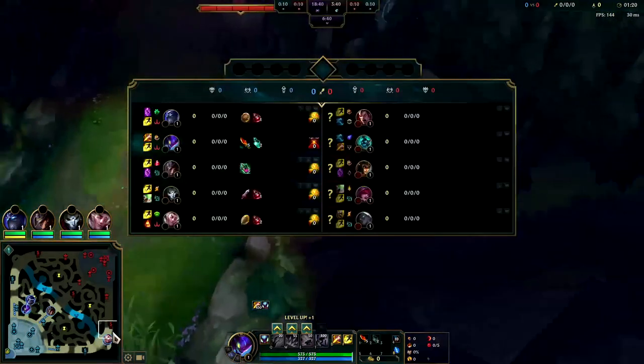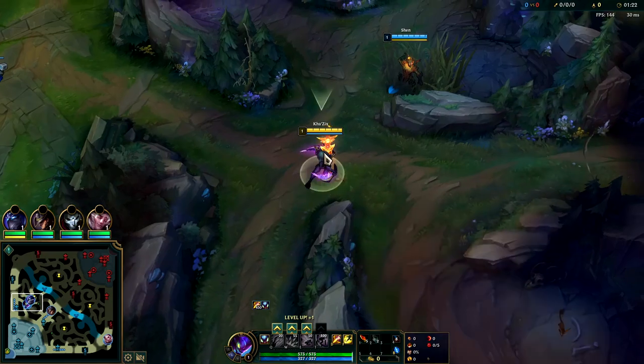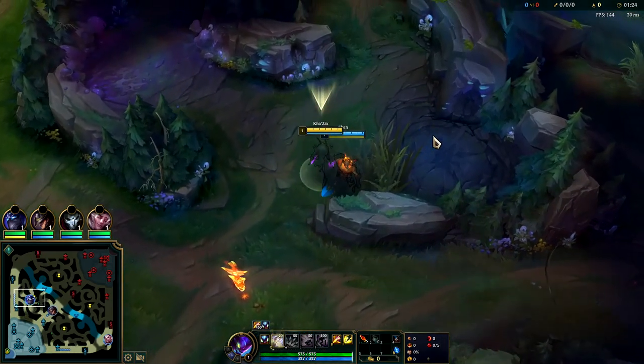We're going to be looking to start on our blue buff. Kha'Zix clears way easier and faster off of blue side. I don't really want to gank for Shen early because Hecarim is going to clear bot side to top side - that 2v2 is going to be a very tough fight. I'd rather just start top, gank the Jhin and Caitlyn. They both have hard CC, so it should be pretty easy.